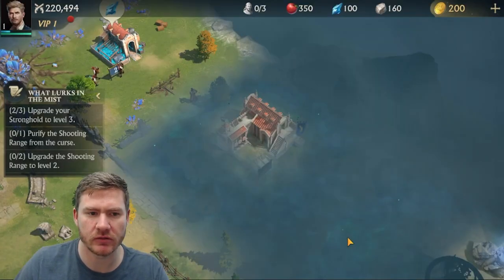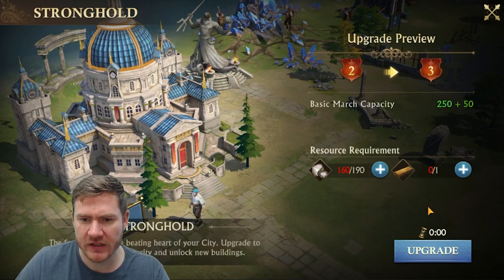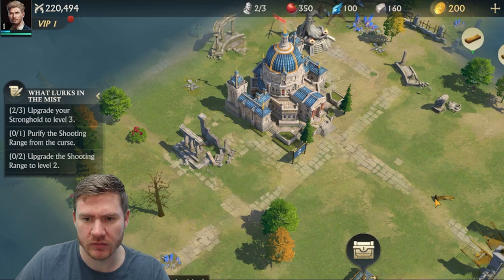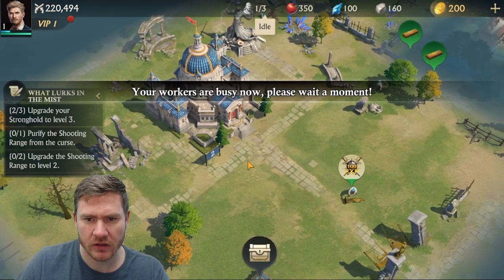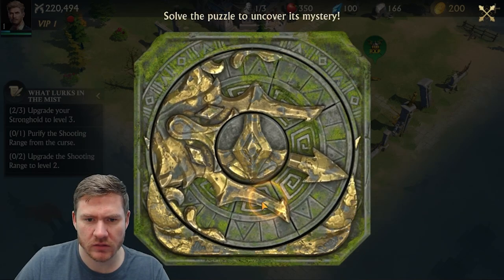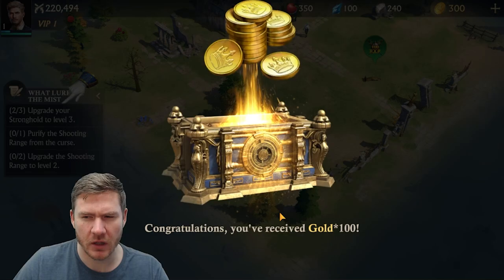Upgrade your stronghold to level three — what do we need? Need more of these and wood. So we need to chop some trees and break some rocks up. There's another minigame there we can do. Solve the puzzle — I bet these get more complicated as you go. I would hope anyway.